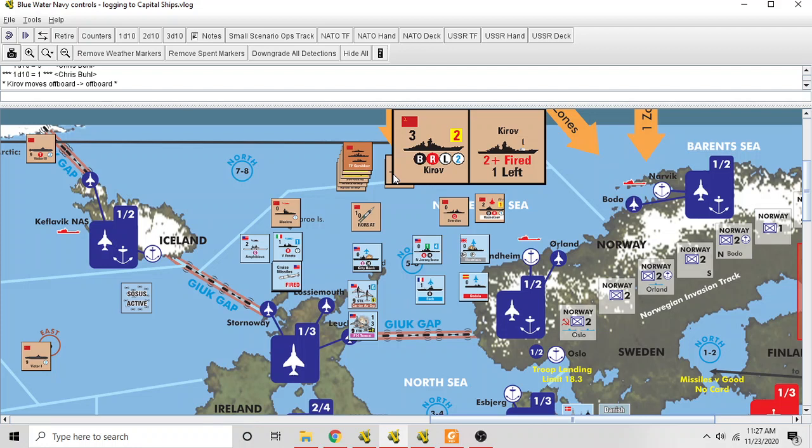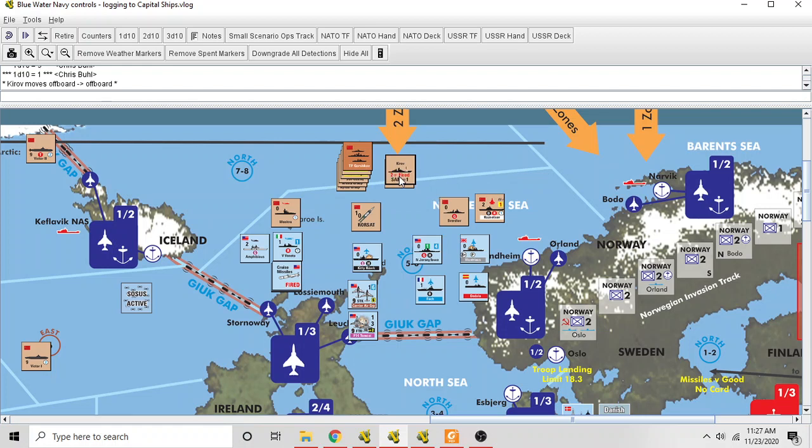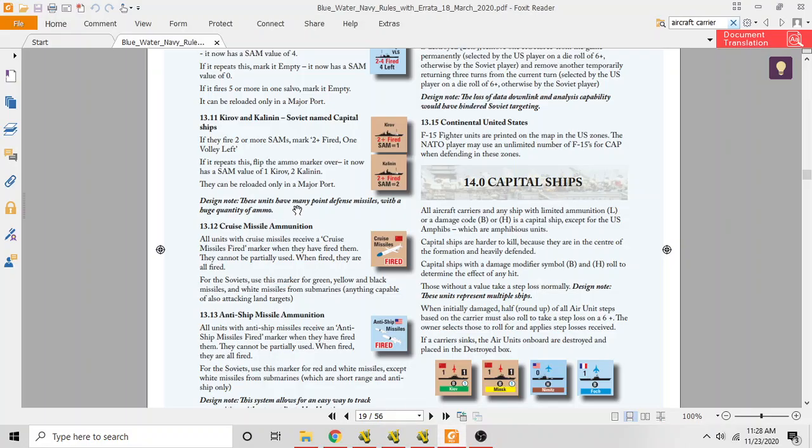The next time the Kirov takes its shot, you flip the counter: 'two-plus fired SAMs equals one,' meaning for the rest of the battle the Kirov contributes only one SAM point to defense. So with 'two-plus fired, one left,' the Kirov fires its full complement of three SAM points. After doing that twice, its SAM value drops to one. Similarly, the Kalinin's SAM value ends up being two after it has fired two salvos.